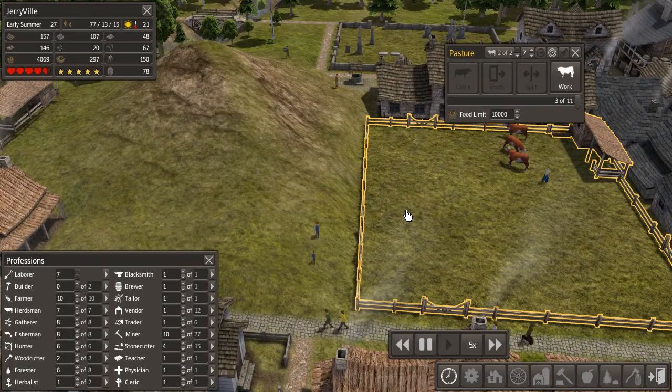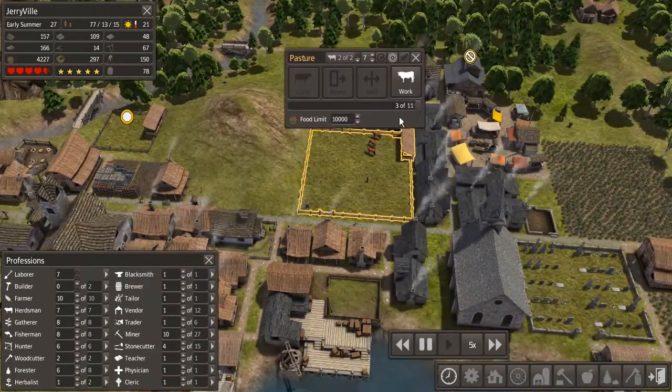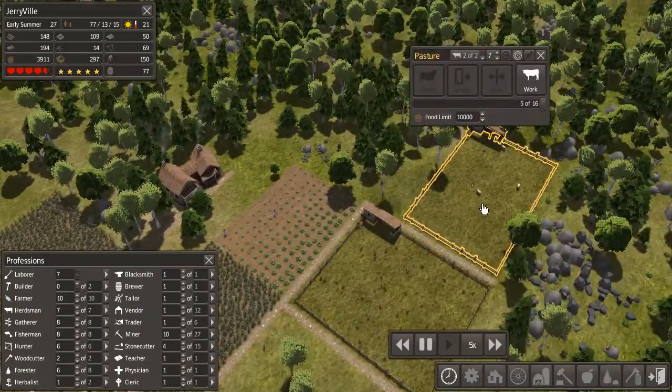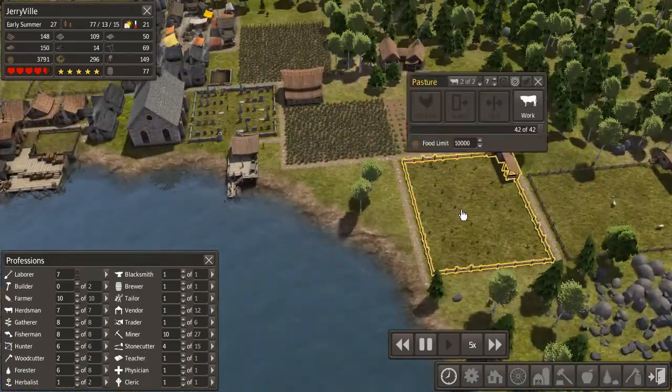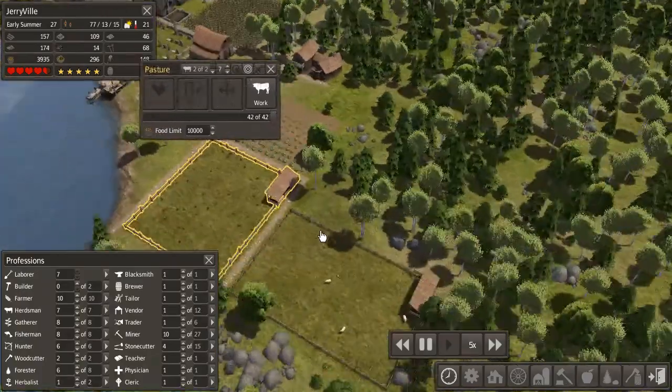If we quickly look back, you can see this pasture is rather big — 15 by 15 — and it only allows 11 cattle. So cattle take up a lot of space. This one here is about the same size and allows 16 sheep, whereas this one allows 42 chickens. So chickens take up about a third of the space. Again, it does make a lot of sense.